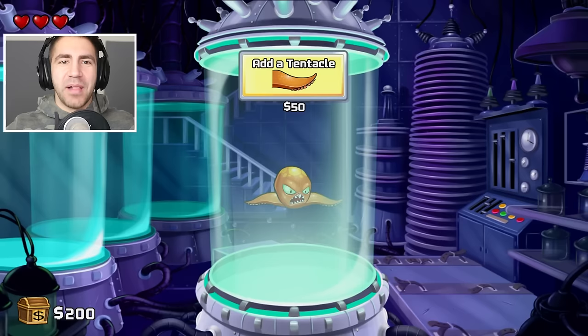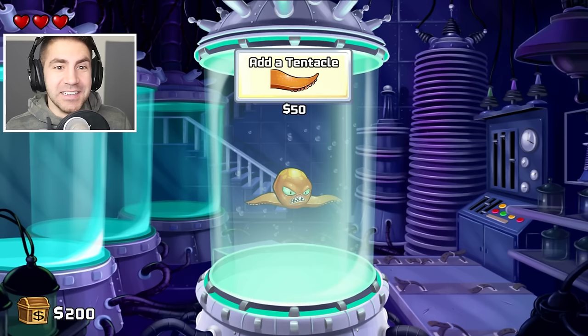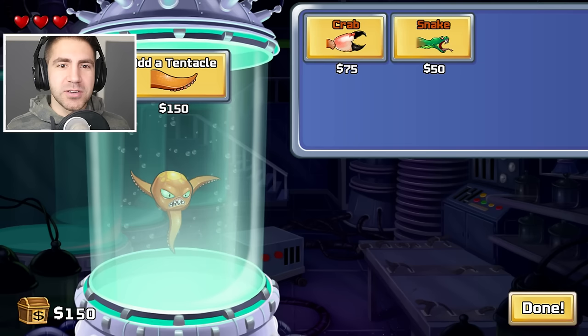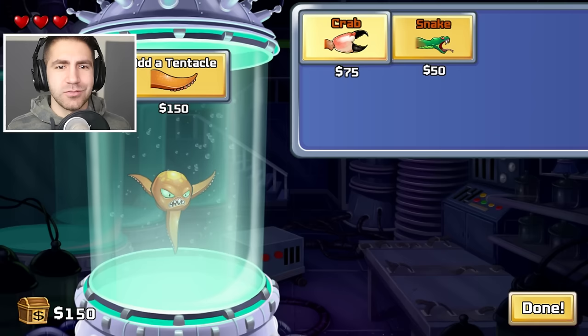Guys, we just got a crab leg, and I love crab legs! Add a tentacle — 50 bucks, and I have 200 bucks. This is cool. So we just got a new tentacle. We can put a crab leg on or a snake head. What do we do? Grab our snake head — we just earned the crab. High damage vs low damage — of course I'm gonna go high damage. Where would you like to attach it? This is amazing, and we didn't even get hit.